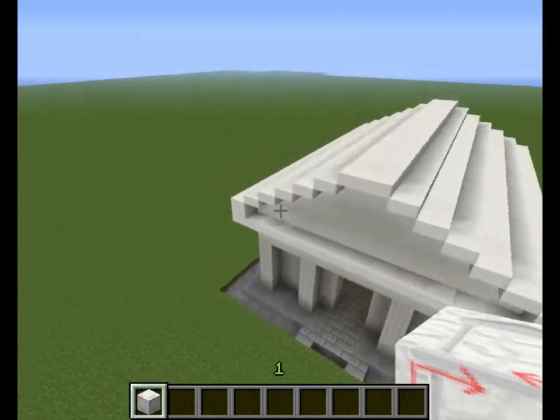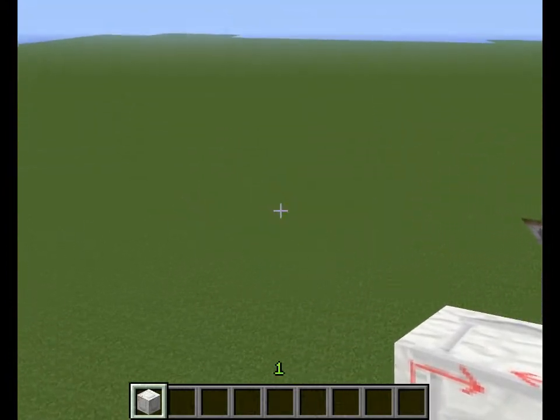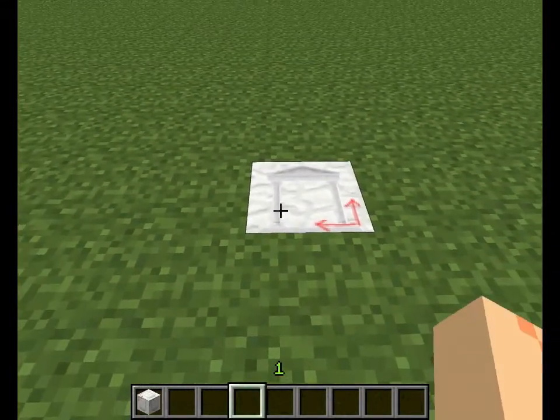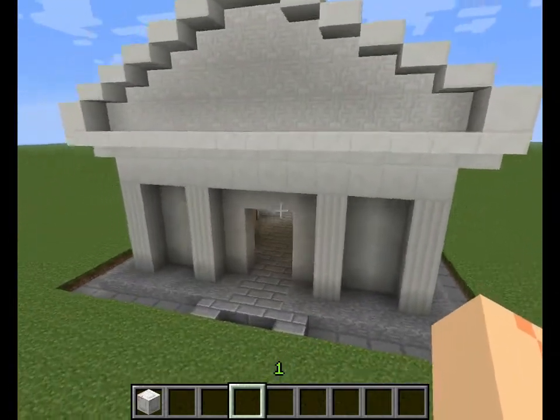With that Skyscraper block you can get a Roman temple like this. To get a Roman temple like this you just have to put it in the ground — it is really simple. Place it and right click it. And here you are, you have this wonderful temple.